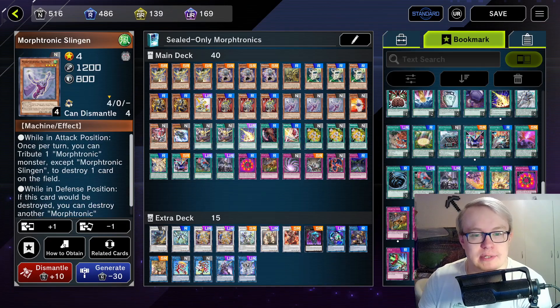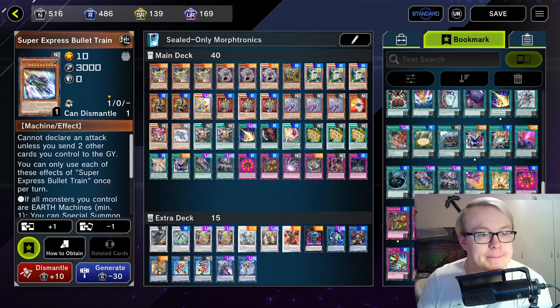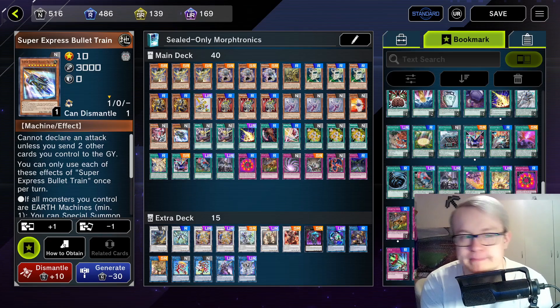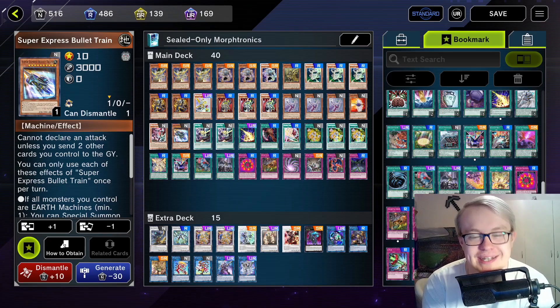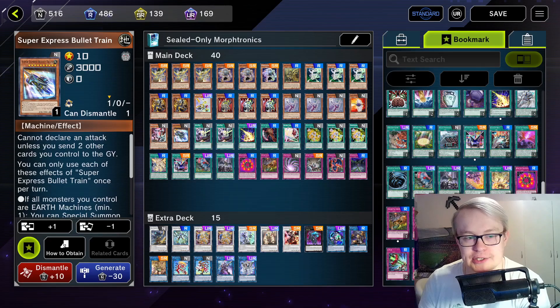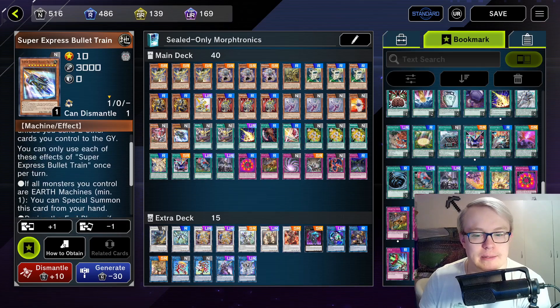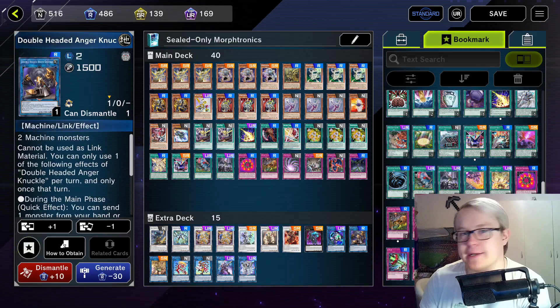Joining Solar Windjammer and Magnite Red Moon is the Super Express Bullet Train we pulled last week. I really just want to play Earth Machine. There's nothing wrong with that. I think it's a cool card — maybe on occasion it can punch in as a 3K guy, but oftentimes it will just be a free extender we can easily put on the board, since this deck is full of Earth Machines and can convert into something like an Anger Knuckle.